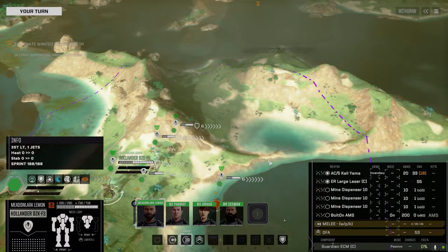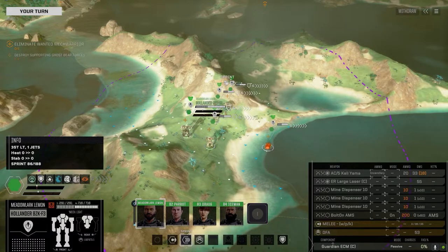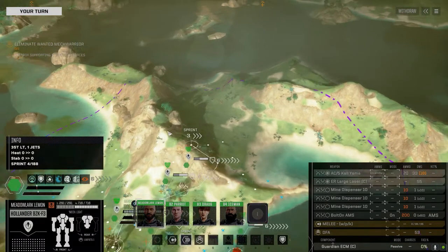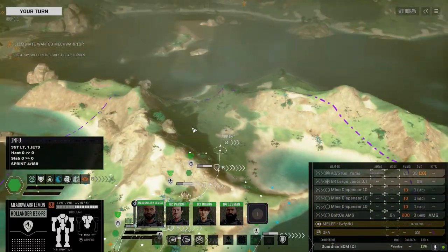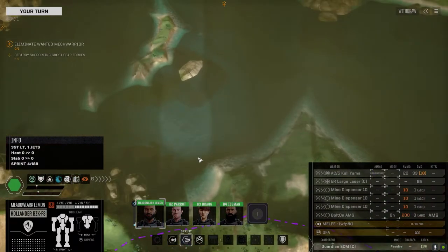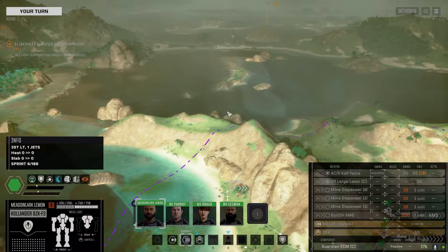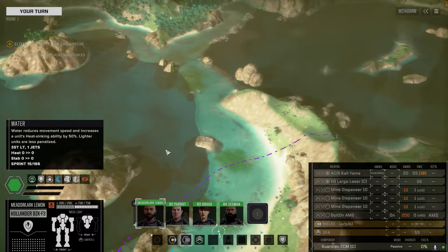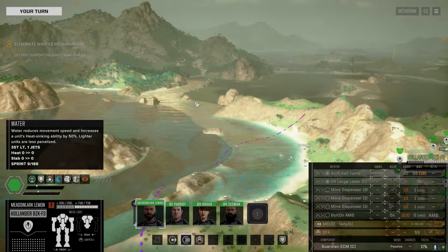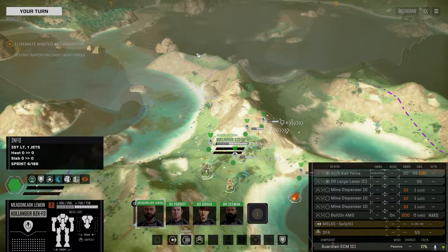So this is an assassinate mission against Ghostbear — a one and a half skull assassinate. This is the second lance of our urban mech unit. We've got Metal Lark Lemon piloting the Hollander and leading these guys. I have no idea if they've got people up on the cliffs. We could get across if we had jump jets, but a lot of our guys are ranged. I think we're going to have to push this way — I don't think a long range engagement is going to work for us.